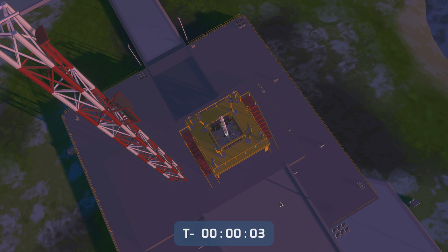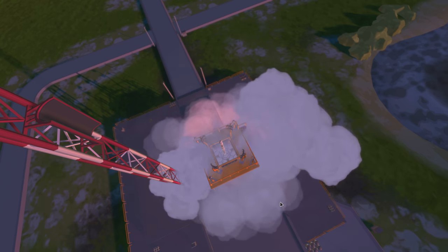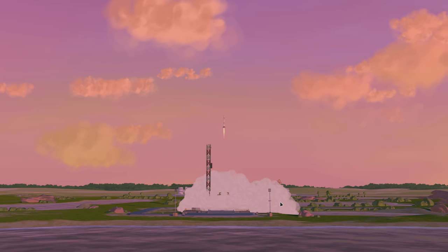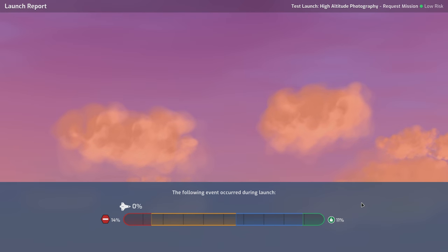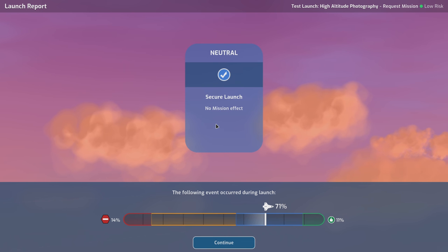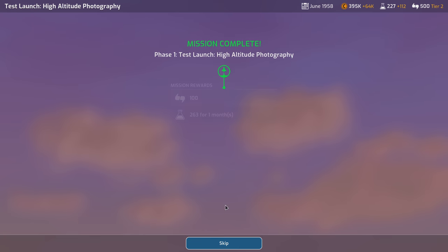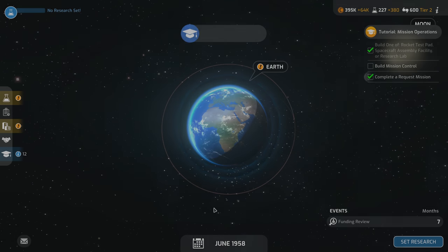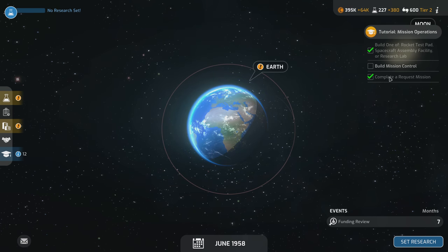Liftoff! The sounding rocket looks so small compared to our artificial satellite rocket. We get a successful launch — 71% secured. Our sounding rockets will be a bit more reliable going forward. We get all the mission rewards; it's just a sounding rocket so private parties take control. Completed the mission request. Next up: build mission control.